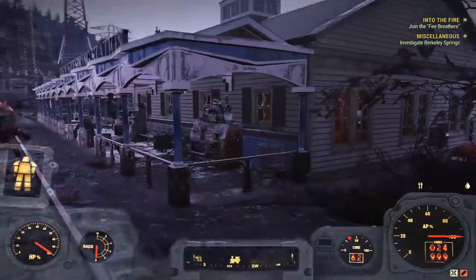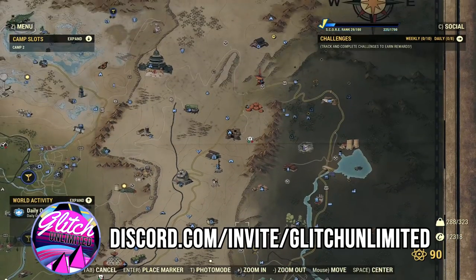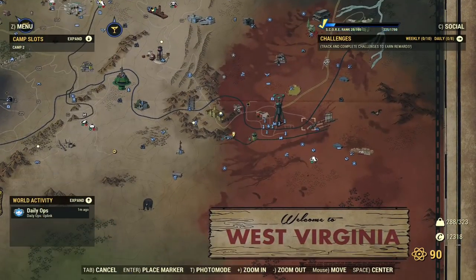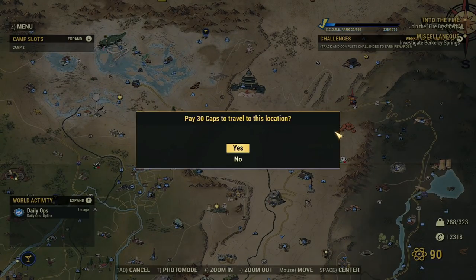Hey, in today's video I'm going to show you a brand new way to do the Blowfly Acid Exploit. If you were not aware, Bethesda had purposely made it so that the Brahmin no longer take damage, therefore stopping us from inflicting harm on our fellow Calfran. They either did this to fix the Unlimited Brahmin XP glitch, or perhaps they did this to just stop us from farming with the Blowfly Syringer.